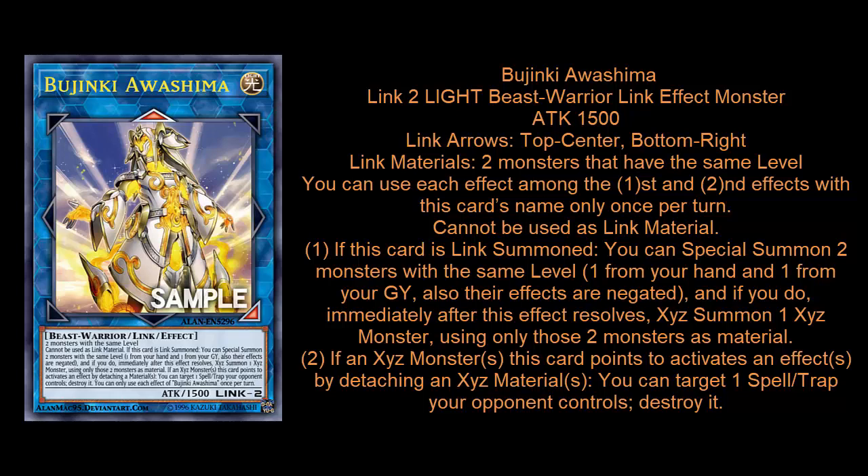The materials of this card are really, really easy for Bujins and basically any Xyz archetype. The link materials are two monsters that have the same level. So essentially this is just like Xyz summoning — if you've got two level 4s or two level 3s on the field, you can just summon this. It's the same exact process as an Xyz summon.